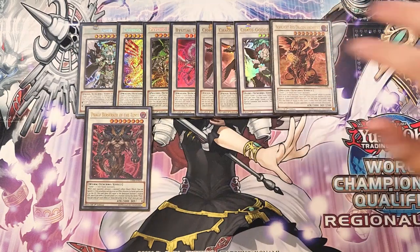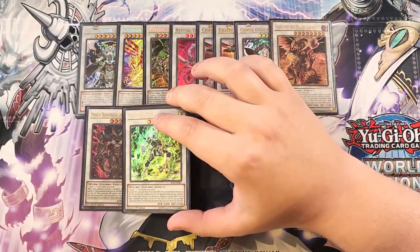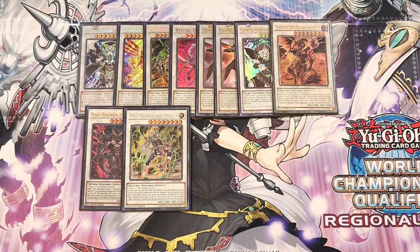We play a single copy of Draco Berserker of the Tenyi. Draco Berserker can tag over multiple monsters per turn and banish an opponent's monster when it activates an effect, which is amazing. We also play a single copy of Psy-Framelord Omega because ripping cards out of the opponent's hand is just amazing, and it's very easy to make in this build.